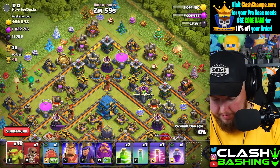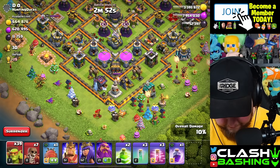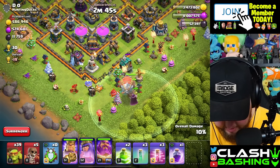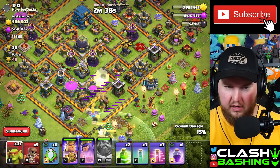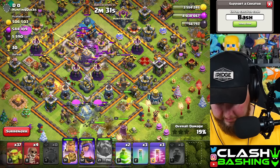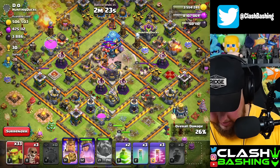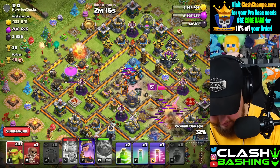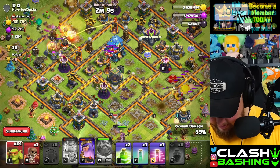We're switching to sneaky goblins. We just need to get two two-stars here. Let's send this in, work through here. We do have a battle blimp. Let's send in the king, queen, and warden. We can upgrade the warden — we have enough — but we're just going to wait. Let's let that battle blimp work in there. Let's start working on the inside. King and queen are doing positive things. King's going to go ahead and get the enemy queen.